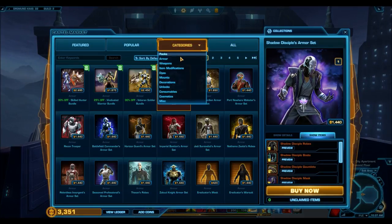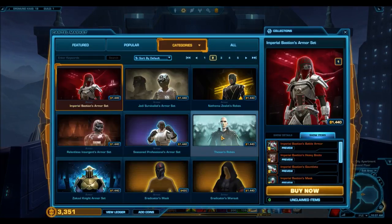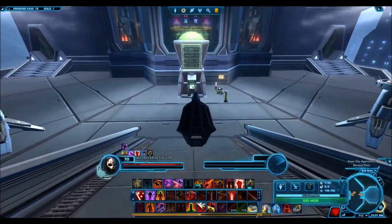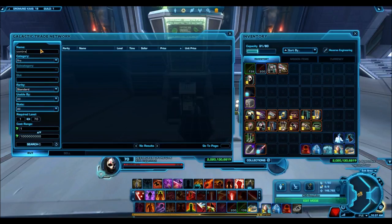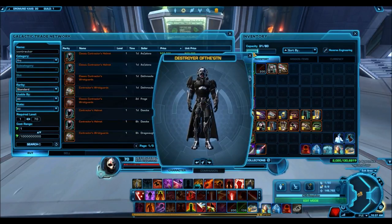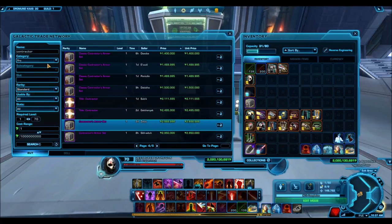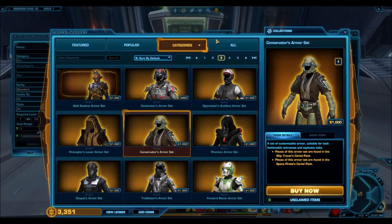Moving to the old items reintroduced - for the most part, ignore the old armor sets. About 99% of them are extremely overpriced. Take the Contractors armor set: it's insanely overpriced, probably worth 150 cartel coins at most and is a cheap, somewhat ugly armor set available on the GTN. A lot of these bronze and silver armor sets are constantly reintroduced because they drop from grand chance cubes at very affordable prices, so there was really no need to put them back on the cartel market.